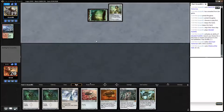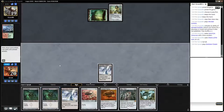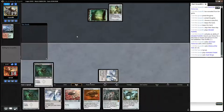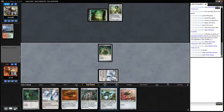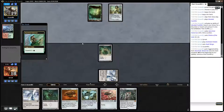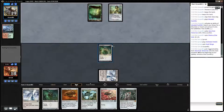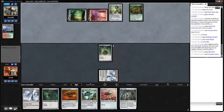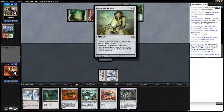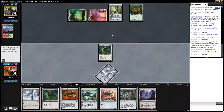That's annoying — our hand just got a lot slower. This is the first time I've actually seen Chalice being played out of Titan Shift. Chalice on the play is fine against Affinity; on the draw, it's terrible. Don't be the person playing Chalice of the Void on the draw against Affinity. It's just a bad idea.